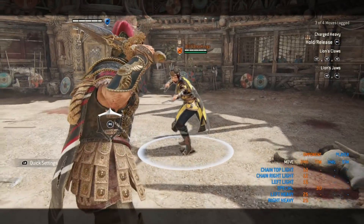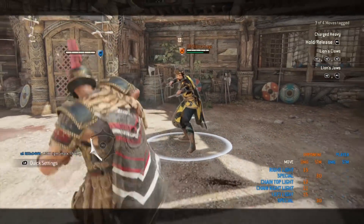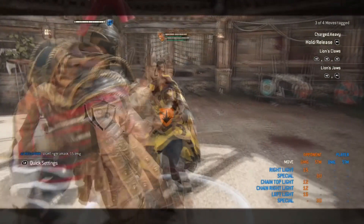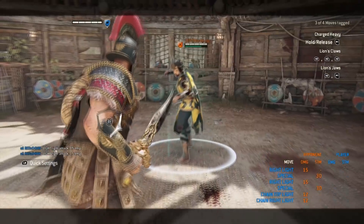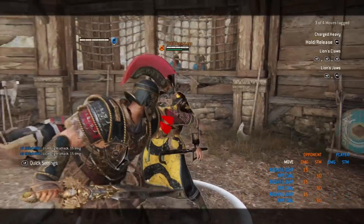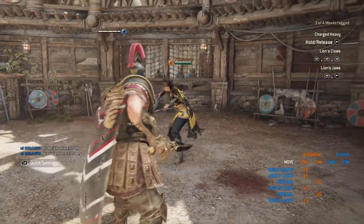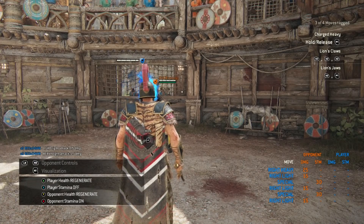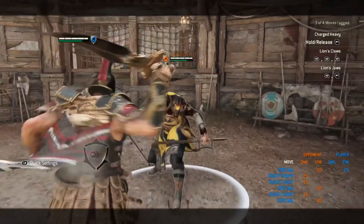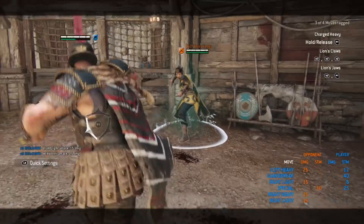The very first combo comes from the kick. You always want to land a successful kick followed by a light attack, unless they're on their final bar of health. So you'd go kick, light, heavy, heavy feint, GB, then back off, regain stamina, and keep moving forward. That combo does a very decent amount of stamina drain and leaves you with about half stamina to regenerate.